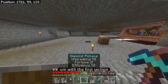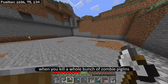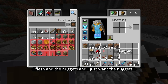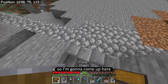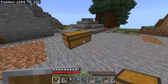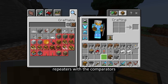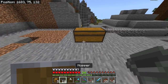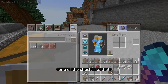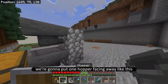Let's get started with the first section. When you kill zombie piglins they drop swords, rotten flesh, and golden nuggets — and I just want the nuggets. I'm going to come up here and start the build right over here. Next I'm going to need the pistons. I'm going to have one of the chests like that and put one hopper facing away like this.